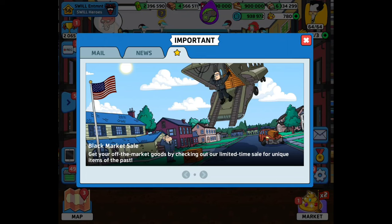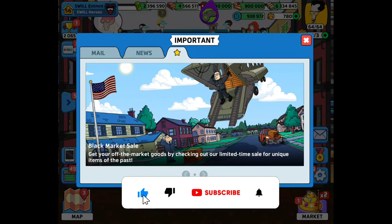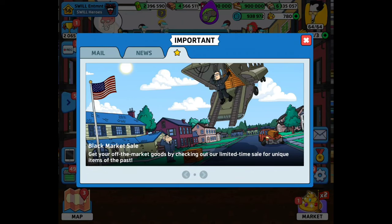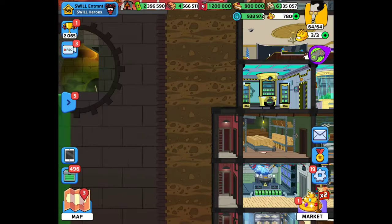Welcome back for another episode of American Dad Apocalypse Soon. We got some important information here — the black market sale is back! Let me know in the comments below if you are really excited about this black market sale returning. Let's see what we have in this black market sale.